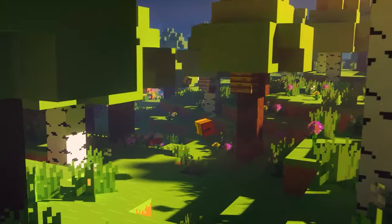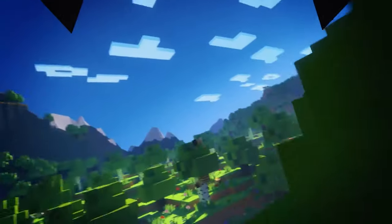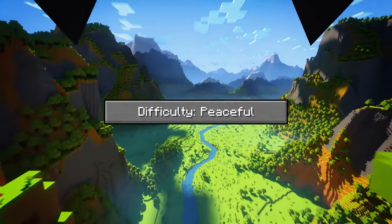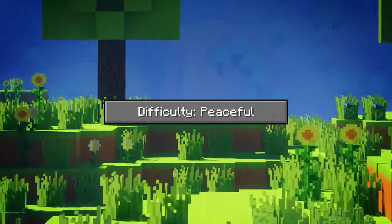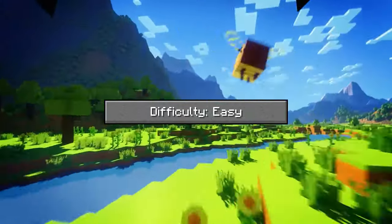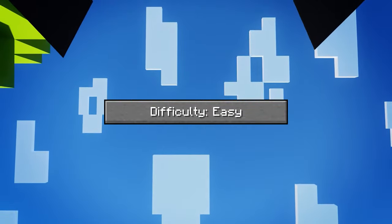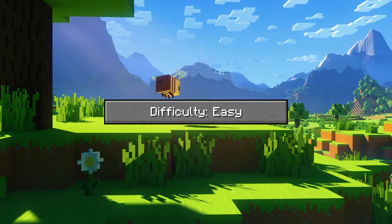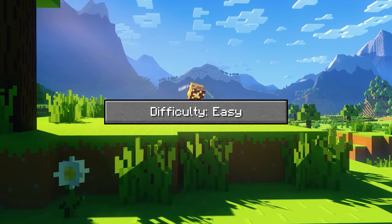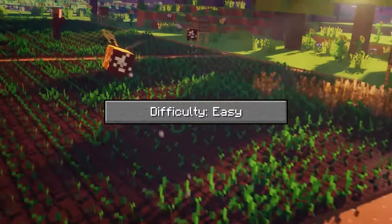Difficulty. The difficulty of Minecraft is really up to you. There are 4 different difficulties in the game. Peaceful is where no hostile mobs spawn and your hunger will never drop. The only hostile mobs that will spawn in Peaceful are Shulkers, Hoglins, Piglins, and the Ender Dragon. In easy mode, hostile mobs spawn but they deal the least damage out of all of the difficulties. The hunger bar can deplete and will damage the player if empty. Cave spiders and bees cannot poison players on easy difficulty, and the Wither does not cause wither effect, although wither skeletons do. Zombies do not break down doors and do not turn villagers into zombie villagers.